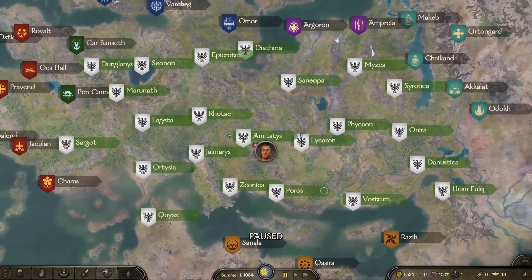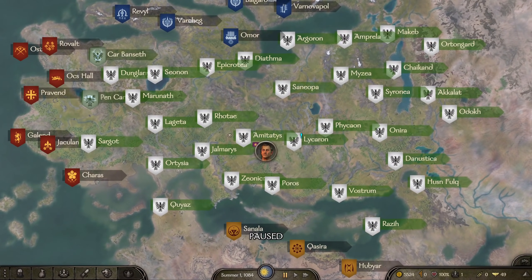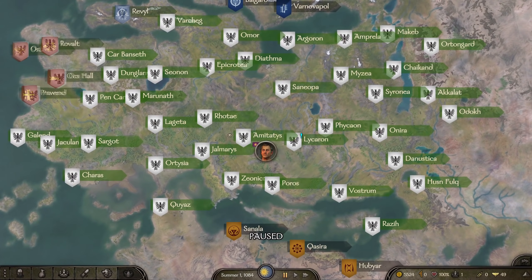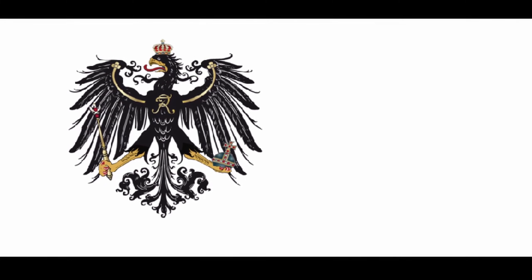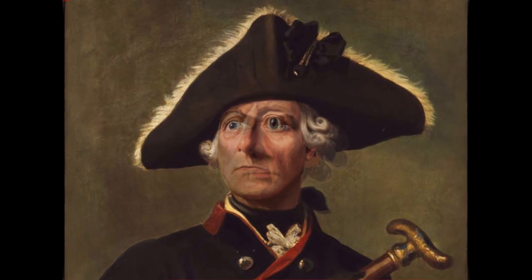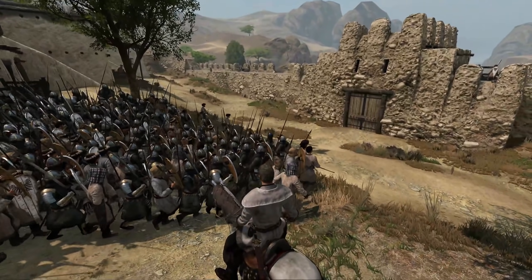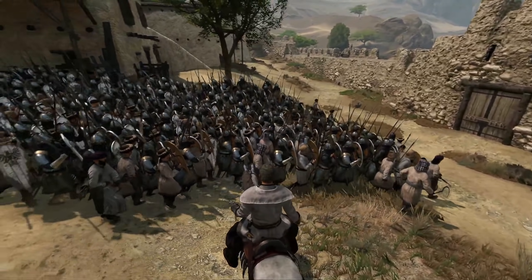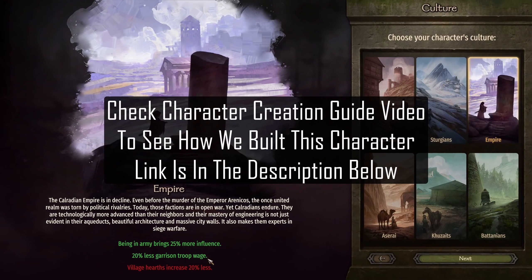Hello and welcome to the first episode of the World Conquest Speedrun. This playthrough will be highly edited, only showing the key events and battles in our journey to conquer all of Calradia. We will be playing as the famous Hohenzollern King in Prussia, Friedrich der Große — Frederick the Great. I'll be pasting a copy of this character in the description in case you want to use him in your own playthrough.